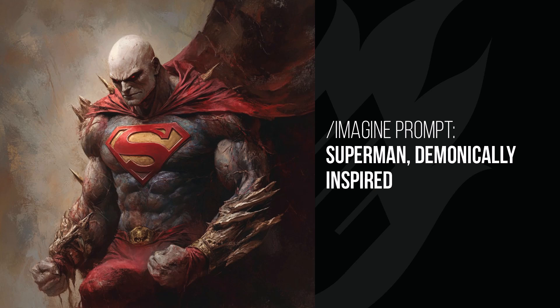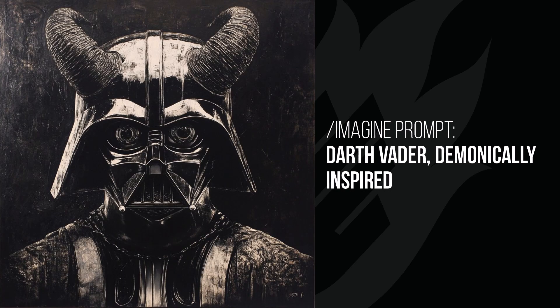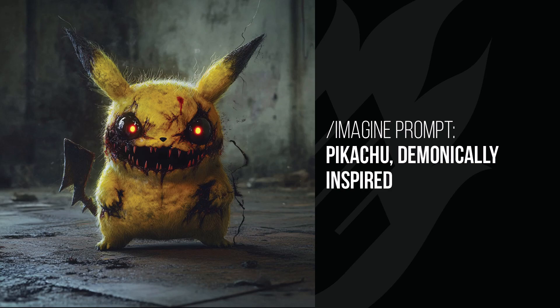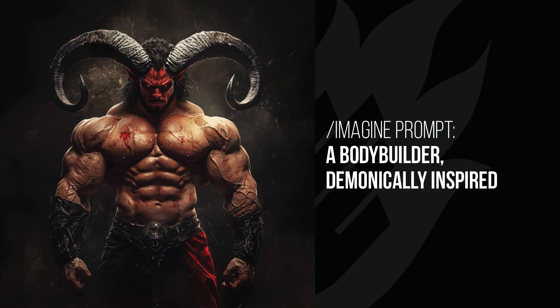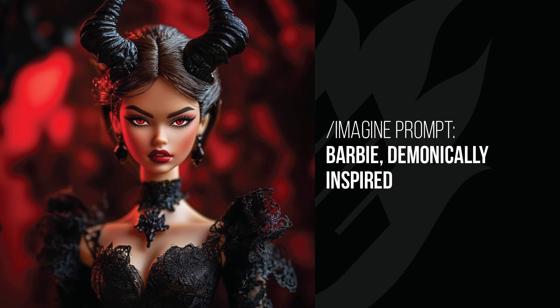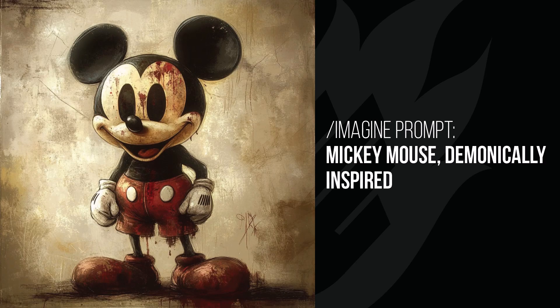Demonically inspired is a really interesting one to play with — it adds a lot of demonic elements to characters. Superman looks very evil and spiky. Darth Vader has goat-style horns and creepy eyes — a really cool image. Batman has really pointy ears, and everything looks rough and torn. Pikachu looks genuinely horrifying. The bodybuilder has giant goat horns. Deadpool has horns and a red circle behind him. Barbie is dressed all in black with horns — a very evil version.